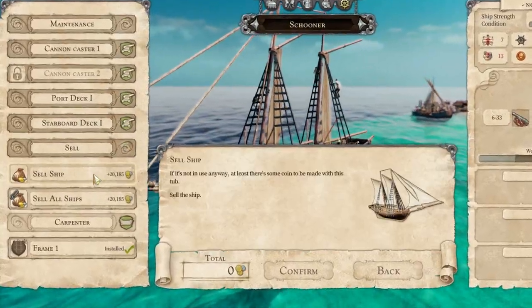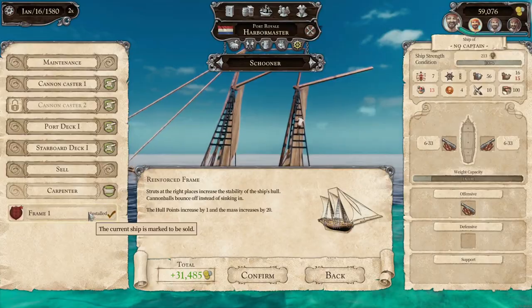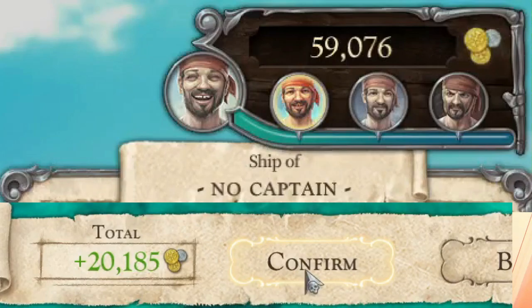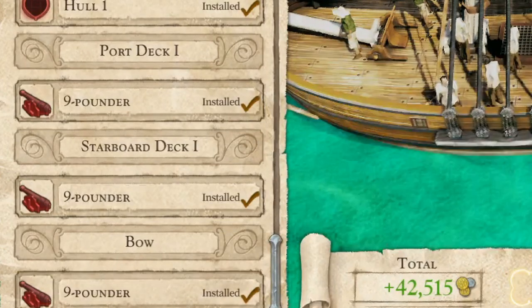I'll show you this here as I tested it for you. I went to sell the ship for 20,000 gold, but if you sold the frame with it you got 31,000 gold. I took the frame off just to see if it would sell with the ship — it only sold for 20,000. So make sure you select every single improvement on the ship when you sell it, because that's going to maximize your gold output.